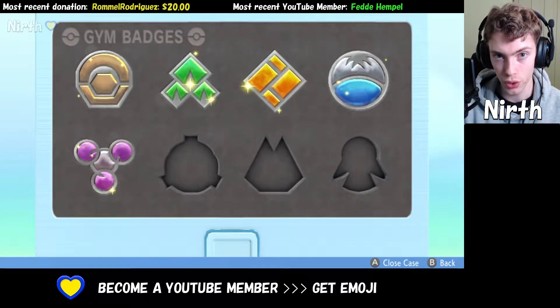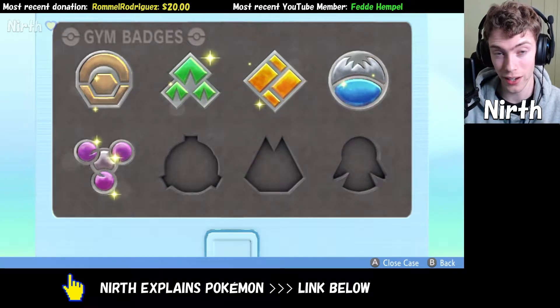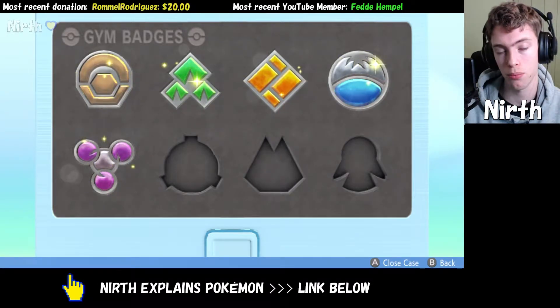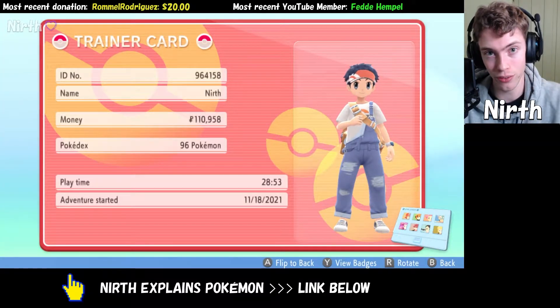In this video I'm going to show you how to get Wooper in Pokemon Brilliant Diamond and Shining Pearl. The first thing that would be great if you had would be five gym badges, because this is when you unlock Surf, and this way you can get the highest encounter rate for Wooper.